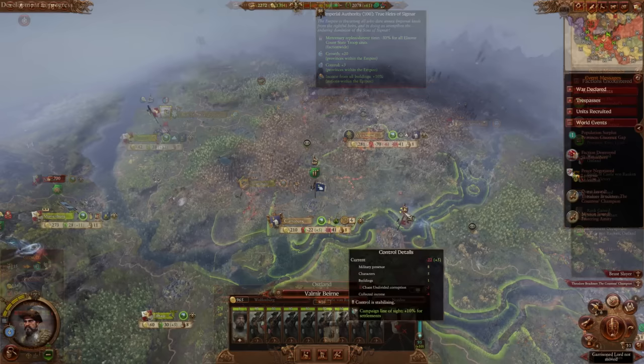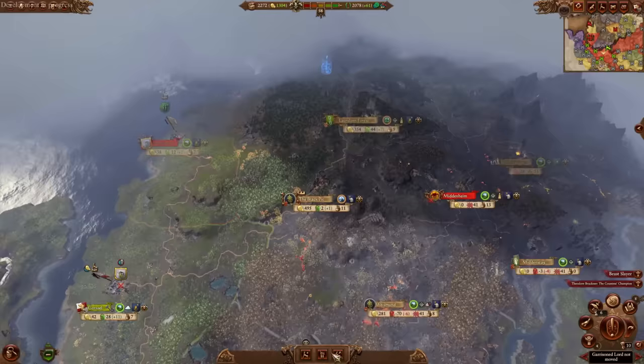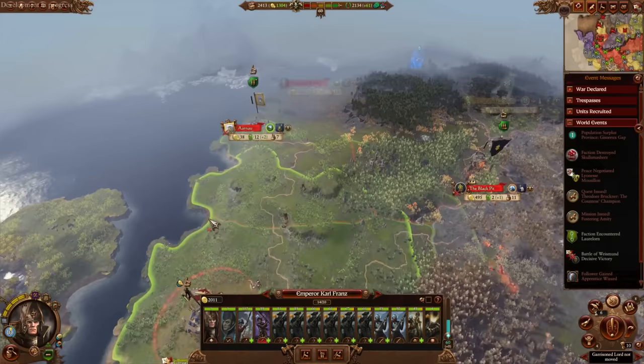I know this was in the faction effects, but I want to talk about it because you have no idea how great a quality of life change this is. With Karl Franz moving around the Empire and not having all these trespassing issues is so good. The best example is everything with Middenland — they get attacked by Khazrak, these Orcs, Festus comes in. Being able to walk through Boris Todbringer's territory without needing an agreement early on is fantastic. It's a clearly good change and makes a lot of sense for the faction leader.